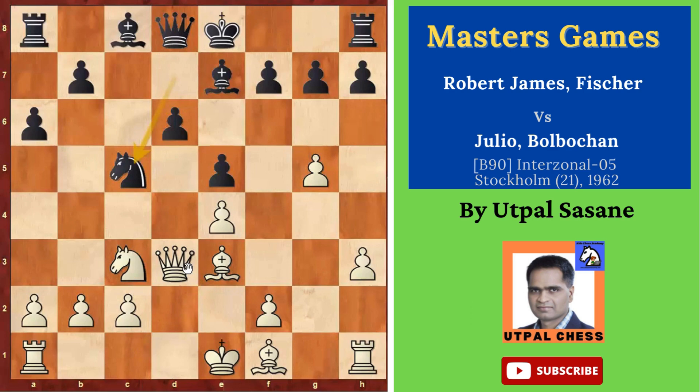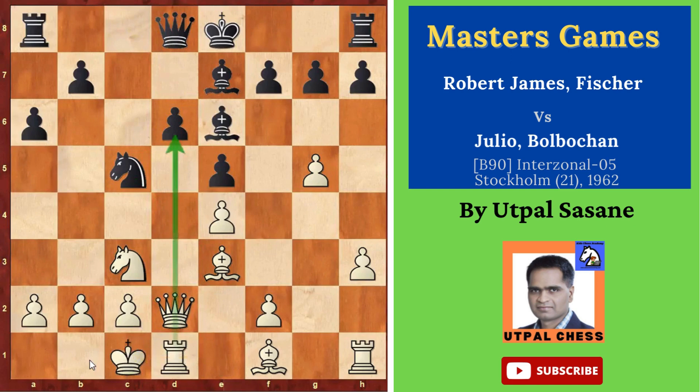Instead of playing Bishop xG5, Black played Knight C5. After that, Queen D2 — there was an attack on the queen, so you have to move it. Fischer thought he didn't want to lose his bishop for a knight, so Queen D2. Then Bishop E6 and long castle. The king is somewhat safe — not completely safe because this file is still open, but better than short castle which is already exposed. F3 gave one more support, preparing to move the queen to attack on the other side.